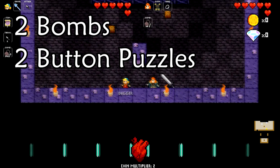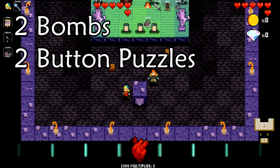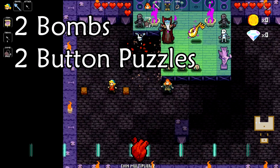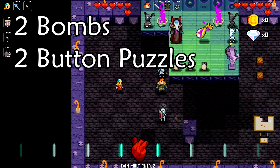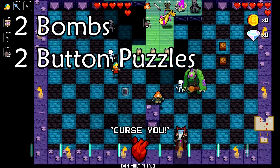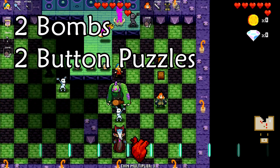With two bombs, you will need to solve two puzzles first, then bomb the Necrodancer and then the loot. This is faster but more dangerous.